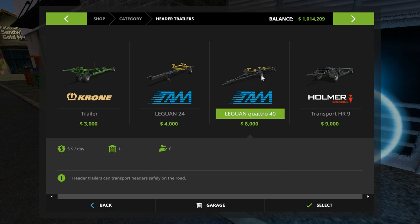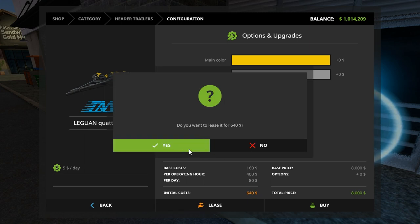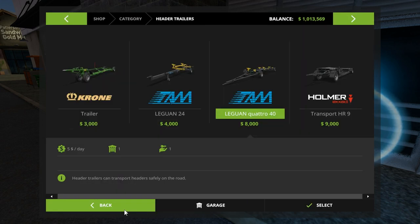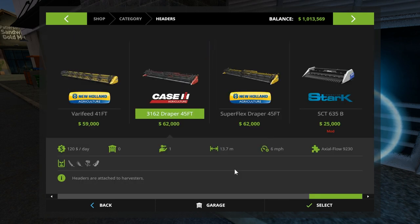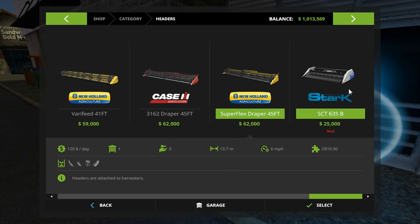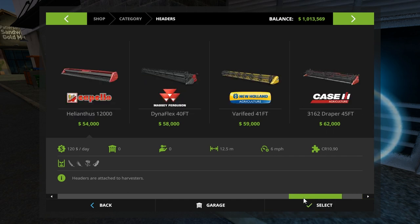We're going to grab a trailer — let's not forget that — header trailers. I'm thinking this is the longest one and this is a very long header. Select, color — we'll be able to see the yellow, that's for sure. Lease yes. Okay, back. That header — you're 13 meters long. And you are 12.5 meters long.